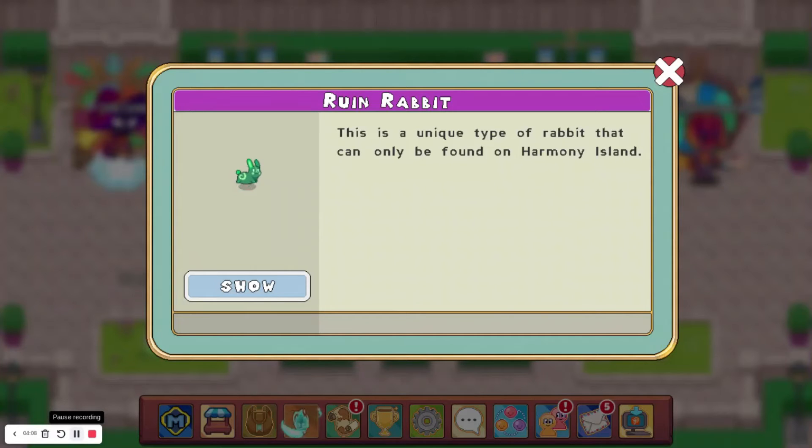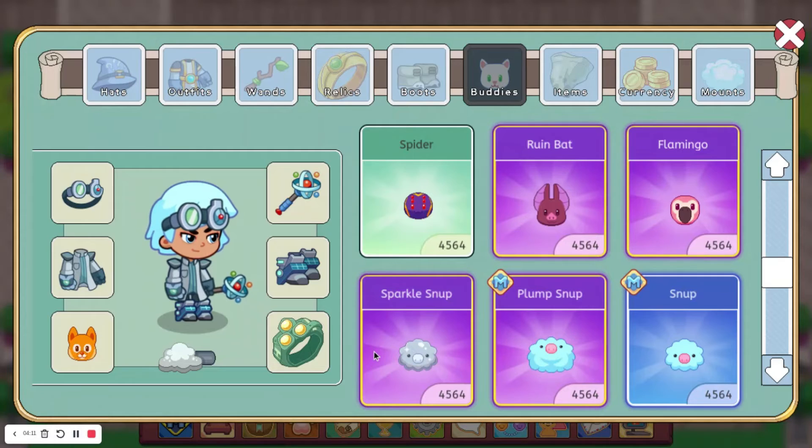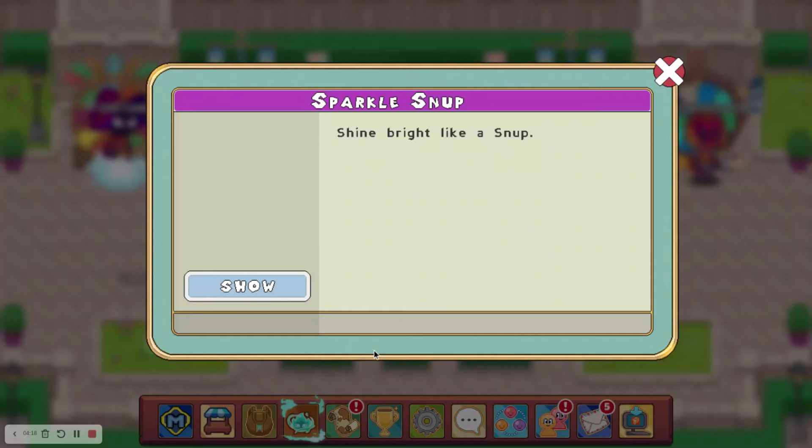On to number 5, I have the Sparkle Snub. You might think that's a bit high or a bit low, but it is very rare to get. It's about 1 in 1,000 from a normal chest in Crystal Caverns, and more like 1 in 100 to 1 in 300 from a member chest. I've been trying to get one recently and have not had good luck. The reason I don't have it higher is because there are 4 buddies that are a lot rarer than it.